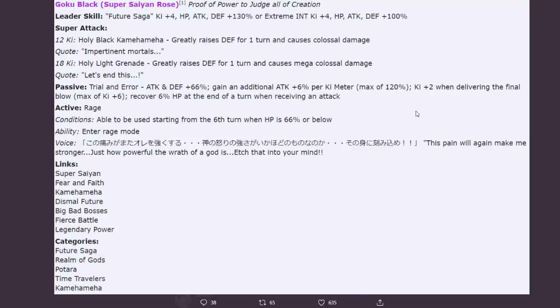Ki plus two when delivering the final blow, max of ki plus six. Recover six percent HP per turn when receiving an attack. This passive is very simple but seems really good. The plus six percent per ki meter capped at 120 is a new mechanic - I don't think we've had a passive like that before. The ki plus two on final blow, max ki plus six - I wonder if that plays into this, which I think it should. That would make perfect sense.